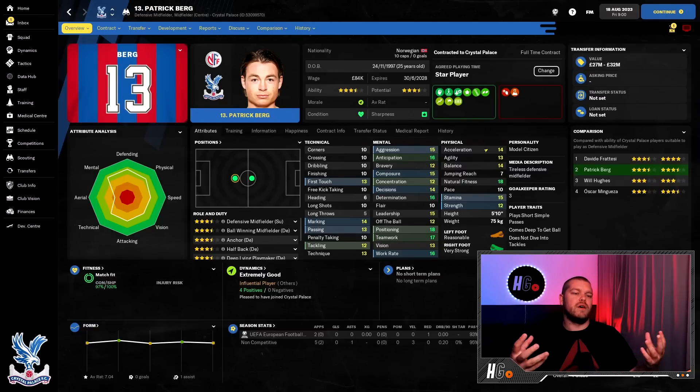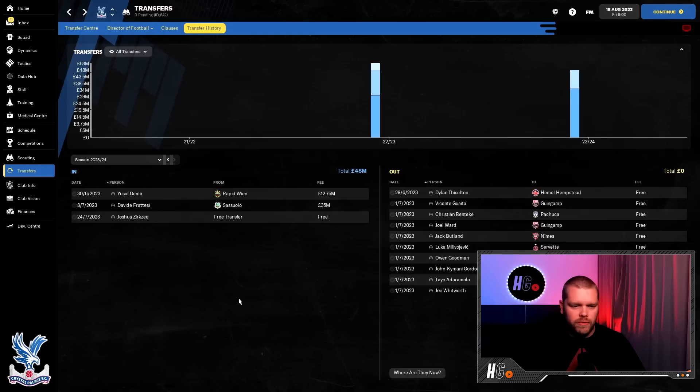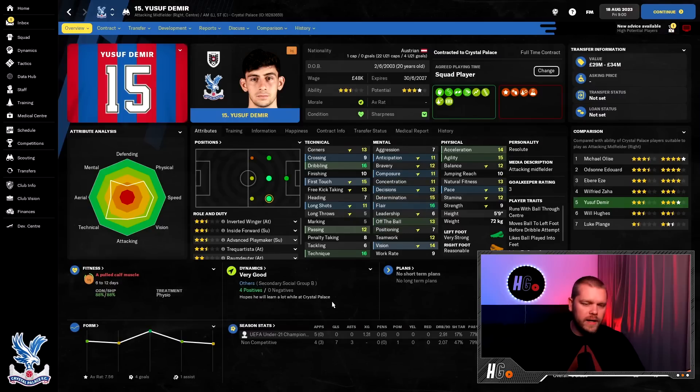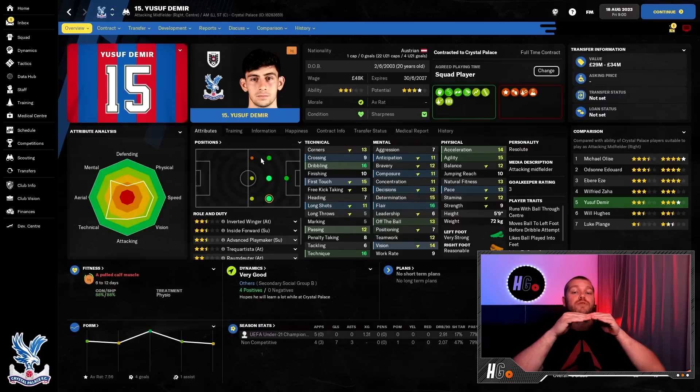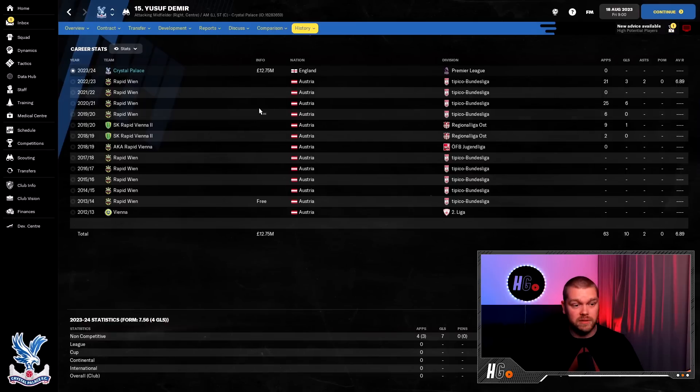Patrick Berg has a model citizen personality, great positioning, teamwork, work rate, and really high natural fitness. He's just what I'm looking for in that anchor spot to protect the defence — a good investment at 18 million. We also spent money on Yusuf Demir. Barcelona didn't exercise their option for him so he was back at Rapid Vienna. He can play in any of the four strikerless positions and we paid 12.75 million pounds — big fan of his.